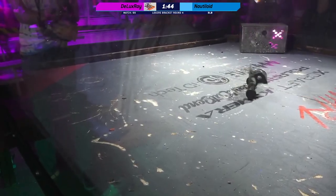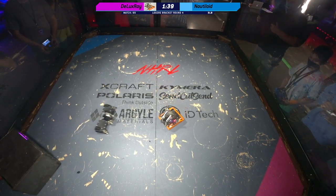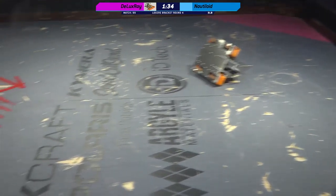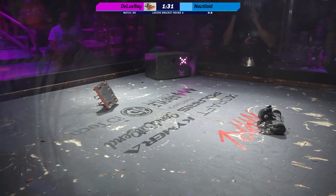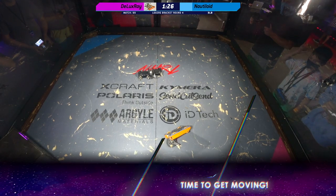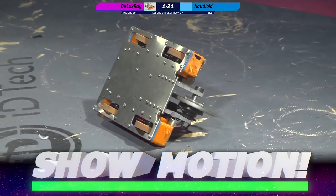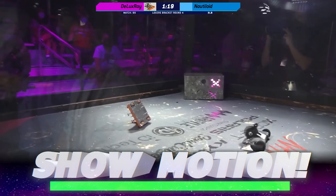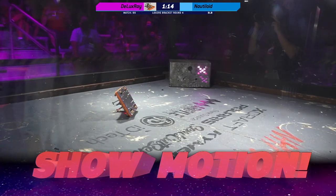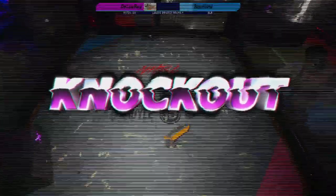Whoa! Oh! Huge hit from Nautiloid. Nautiloid's set up for a big free hit if they want to take it. That's not a good place to be, and this is something Deluxe Ray has got to work on — this position right here. And that is a knockout. Deluxe Ray is knocked out. Nautiloid moves on in the loser's bracket. Knockout.